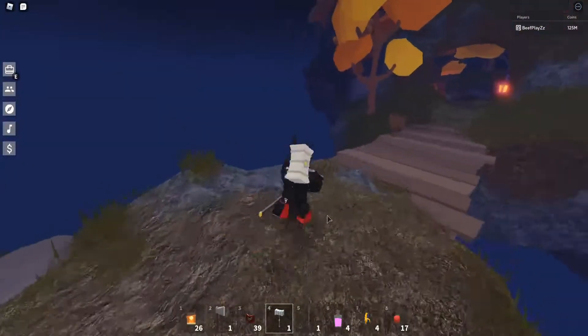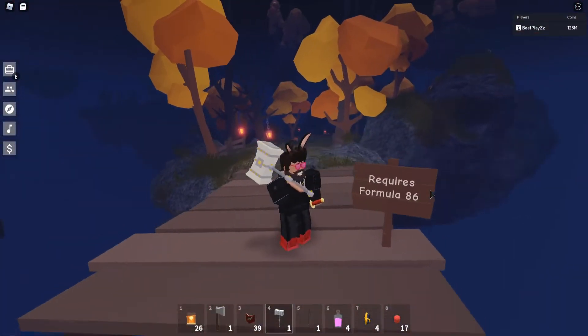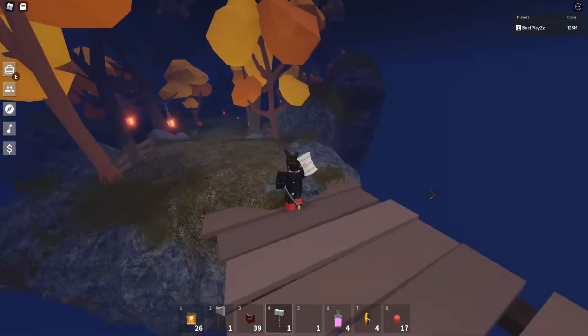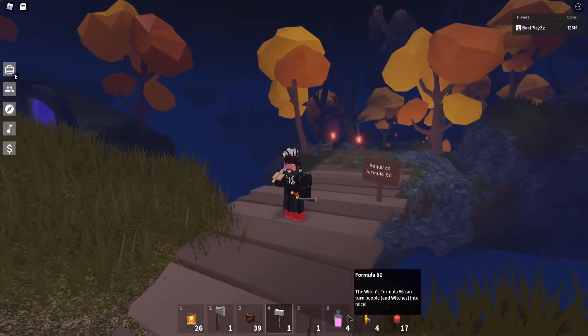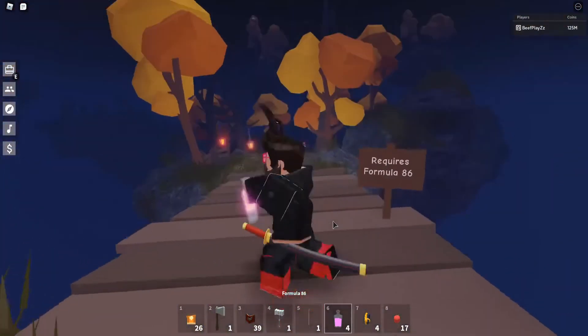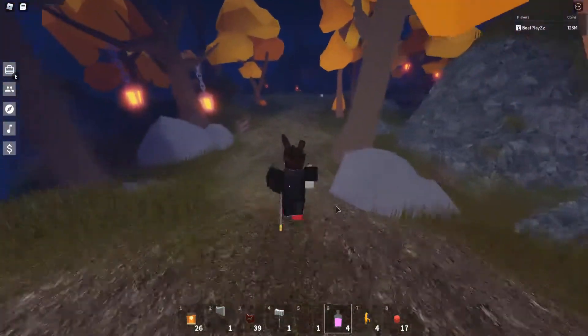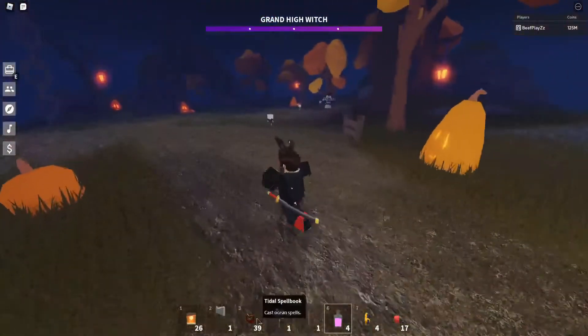At the gate over here, it obviously requires Formula 86. So when you're first here, you might think that means you can't enter this area — but no, it just refers to this potion, not a level. You can still attack the boss. If anyone is in the vicinity of the boss, you can obviously claim it as well.